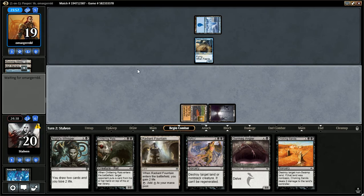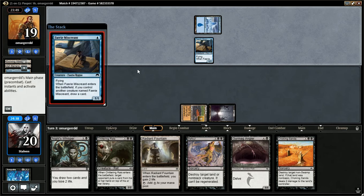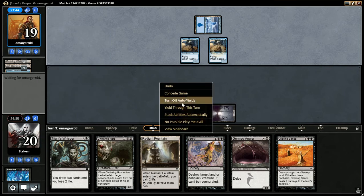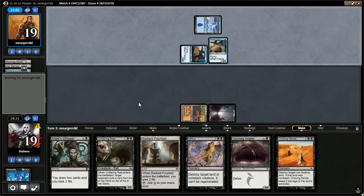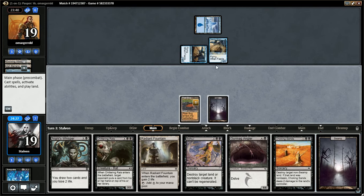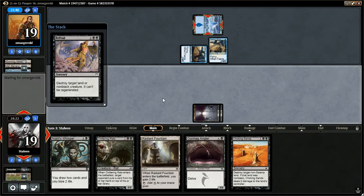Pass the turn. I'll have four mana next turn. Do I want to use the Befoul? Depends on what my opponent does here, if he plays a land or not. No land in main phase one. Alright, he passes the turn. Let's play the swamp, and I think I want to just Befoul here to be mana efficient.